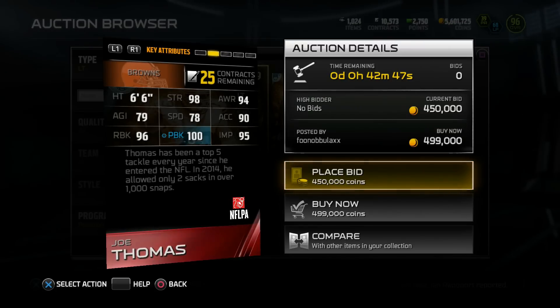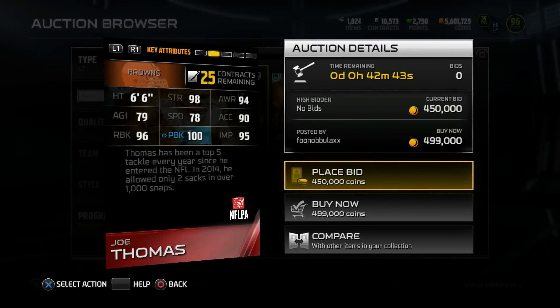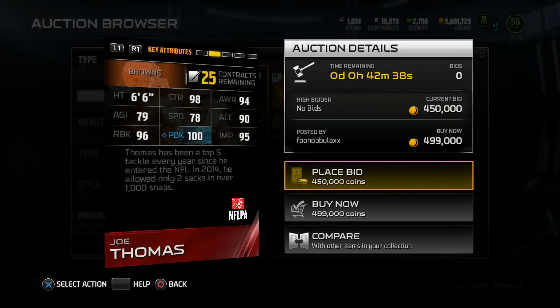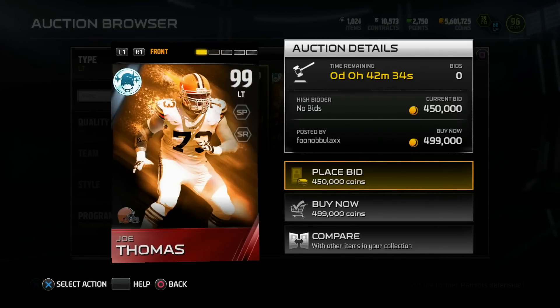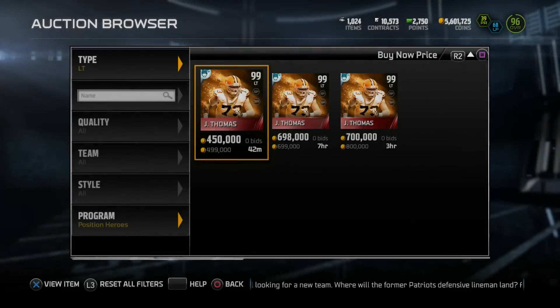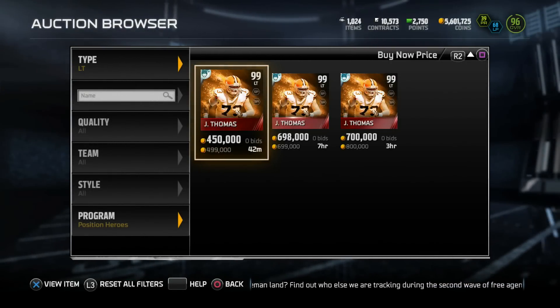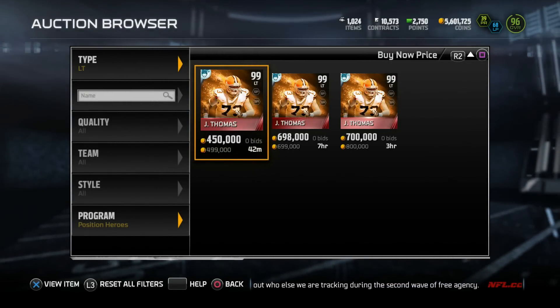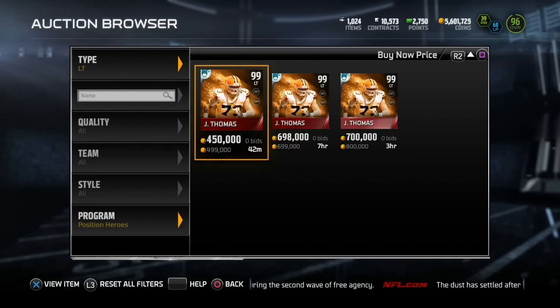Thomas, he's a stud, man. I can't argue him getting this card. As a Cowboys fan, I really prefer to see Tyron Smith, but Joe Thomas, this guy is easily a future Hall of Famer. Crazy good, crazy efficient at what he does, so I honestly can't knock this Joe Thomas card. Thinking about buying this card — I could buy it and maybe resell it — but that's a little too risky for me, so I'm gonna leave this bad boy on the block and hopefully somebody else can get it and put him to use.